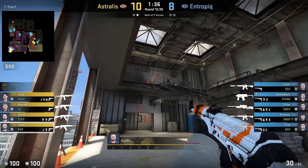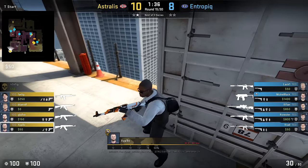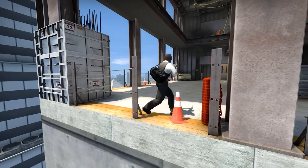Zip likes to think outside of the borders when clutching, so it's pretty easy for him to find this rare spot where Vertigo T spawn misses railings.